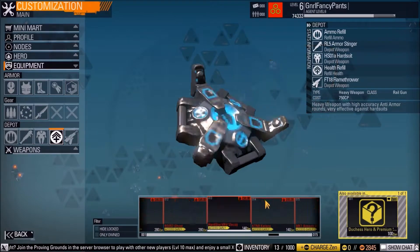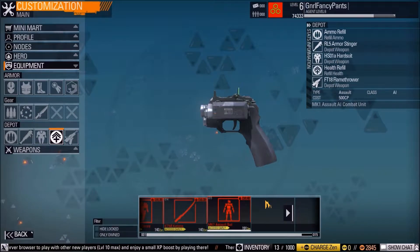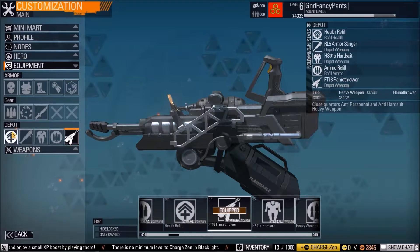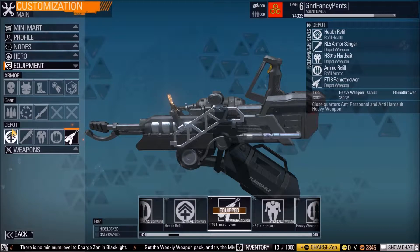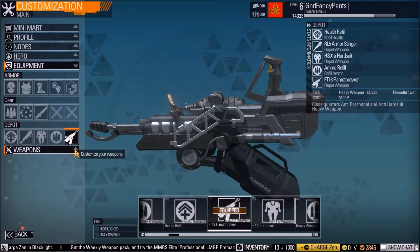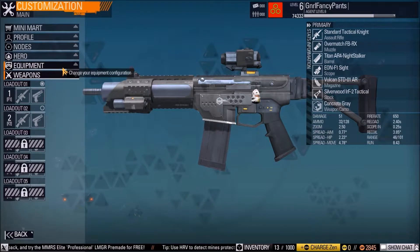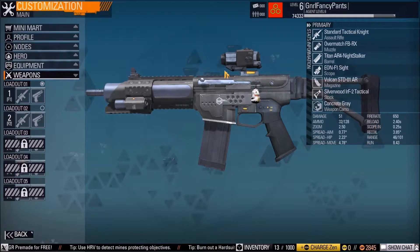There are flamethrowers, rocket launchers, and all sorts of cool stuff. So the Depot has the options available once you unlock certain things while you're playing in the match, because you gain currency during the match that you can use to go to the Depot and purchase that stuff with in-game currency. Then at the end of the match you don't have it anymore.